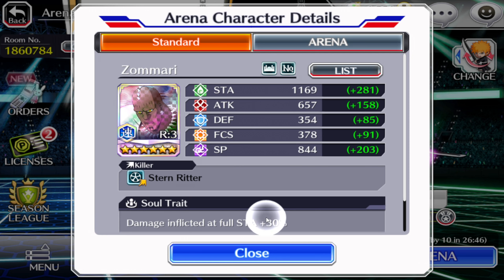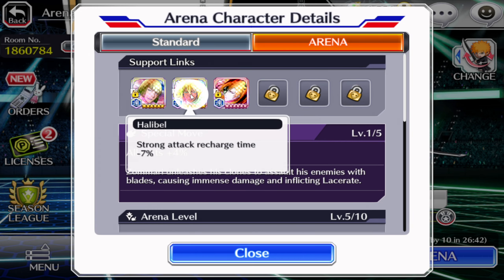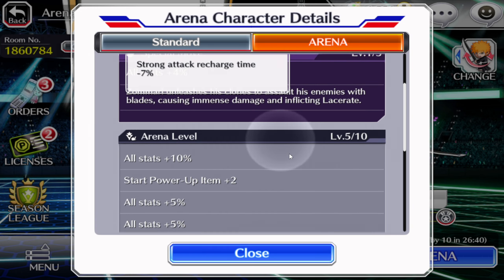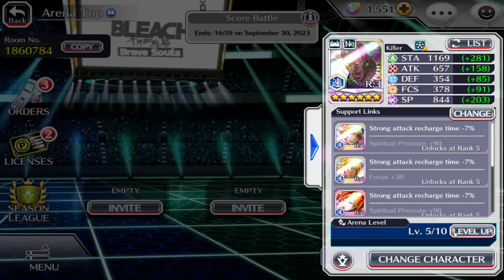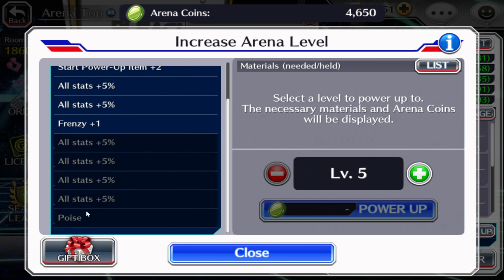Damage inflicted at full stamina, you have the links right now — it's just rank three, but you get the point. Why we're gonna use him in arena is really important: he's getting 60 basic stats from the start of the match. A start power-up item is 30, you have two, so that's 60. Frenzy plus one, so we're gonna have frenzy plus two. If you invest into the unit you can pick up points as well, and that way enemies are not gonna put you into the vortex and you're not gonna stagger.